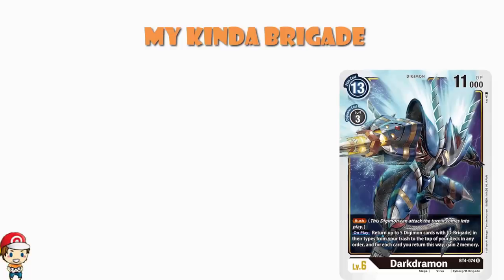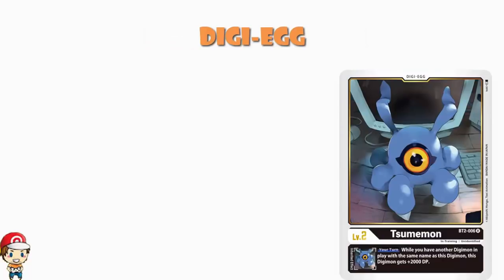We've got a 4-1 split like we tend to have quite frankly. The 4 we are rocking is Summon, that is one that came around in BT2. While you have another Digimon in play with the same name as this Digimon, you get an extra 2,000 power, and you're going to notice as we go along here there are some similarities in terms of names, so that's going to work out rather nicely indeed.